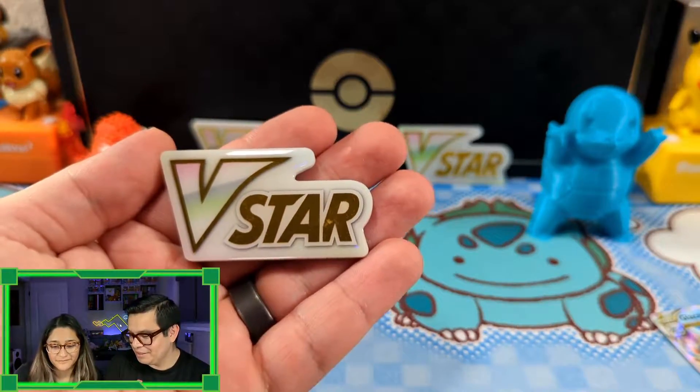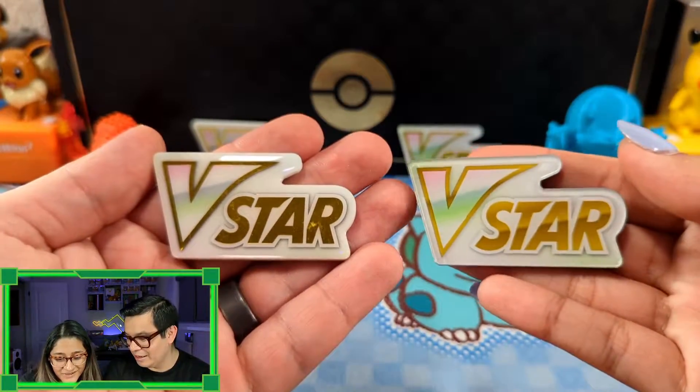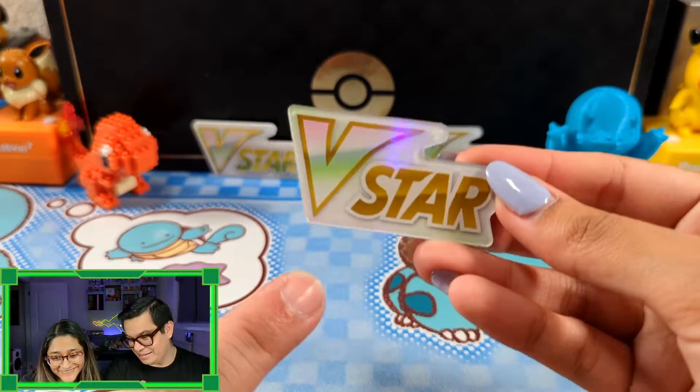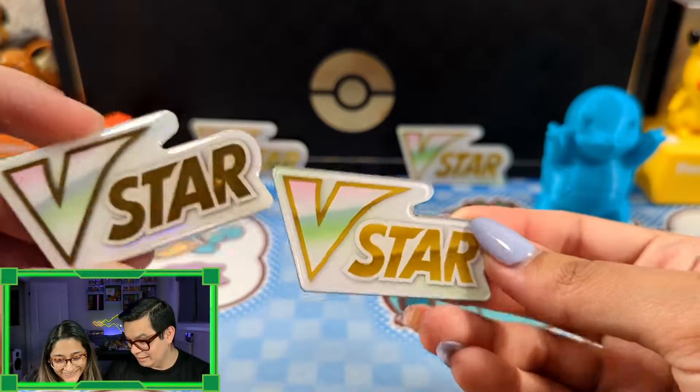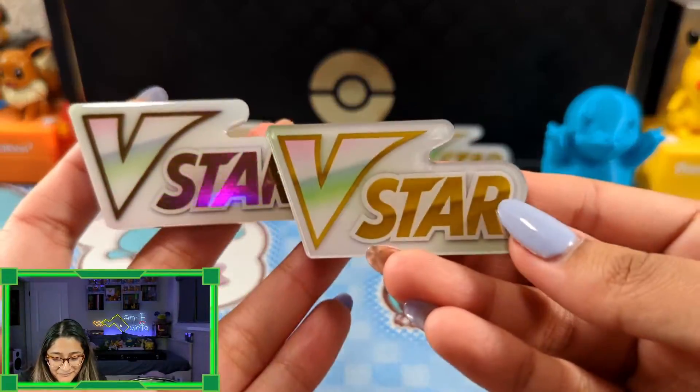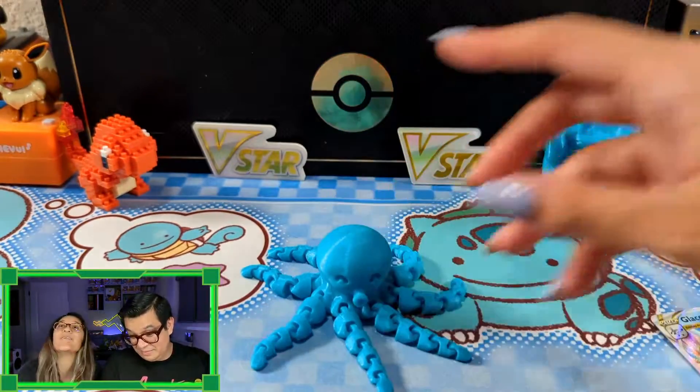It took my wife a lot longer than it should have - a good three minutes just to open the box. So we have the Japanese box open and the English box open. We're going to compare everything: which ones feel better, which ones smell better, and which ones have the better pulls. Look at the V-star - this is Japanese, this is English - it's less vibrant. The Japanese looks like it was made with quality; the English looks cheap, even the plastic feels different.